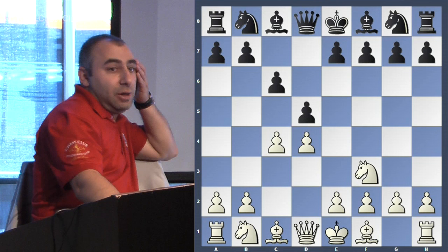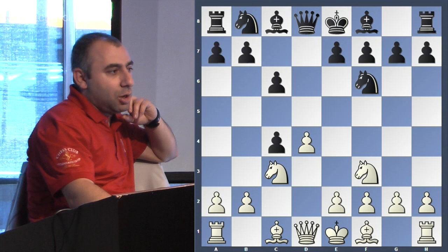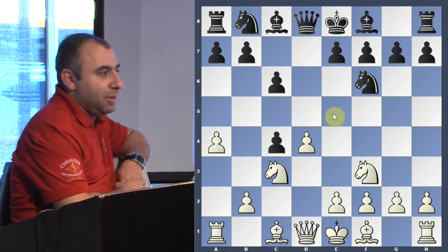Kasparov went Knight f3, Knight f6, Knight c3, then D takes c4. This is a very sharp line here. Black decided to take on c4, and he wouldn't mind playing b5 and protecting that pawn. So that's why White plays a4 — simply putting pressure on the b5 square, trying to control that square and not allow Black to hold the pawn.